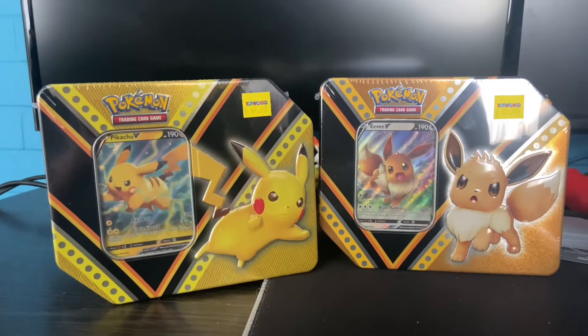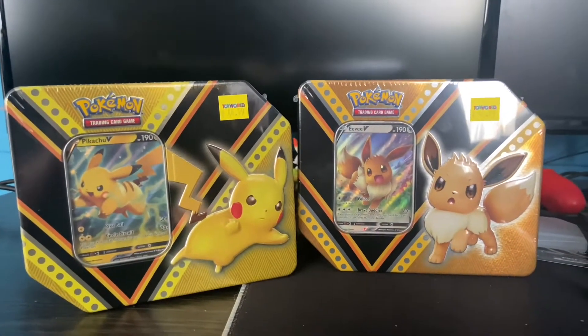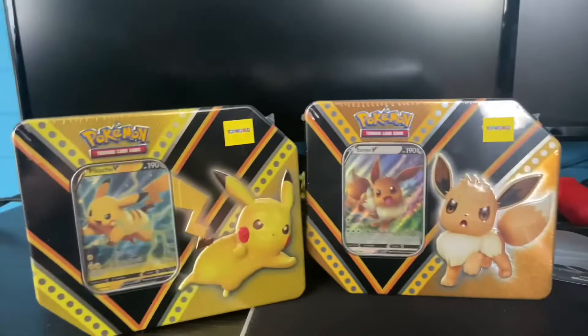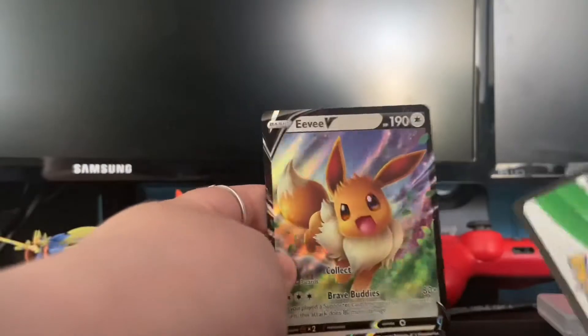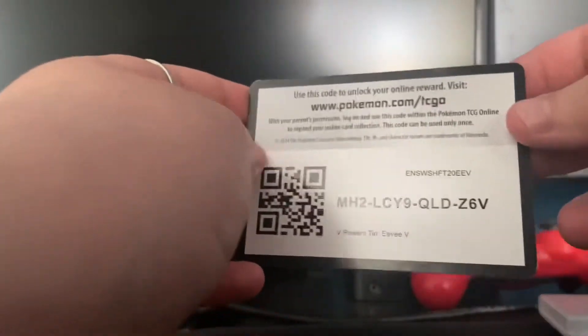Hey guys, EmfreeGaming here back with a new video. In today's video I'll be opening up the Pokemon Pikachu and Eevee V Power tins. I'm going to open up the Eevee one first. I've opened up the tin and I'm going to pull out the Pokemon cards and the promo card as well. Here is the Eevee V Power card — very nice. Here is the code if anyone wants it.